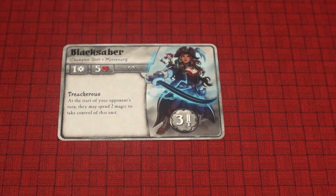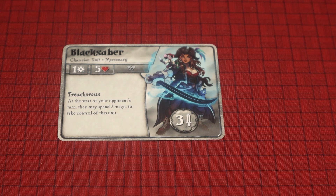So now let's take a look at the last card. I believe this is a completely new card — I don't remember this from the first edition. Black Saber: one magic point, five health. Treacherous: at the start of your opponent's turn, they may spend two magic to take control of this unit. That's interesting — it's cheap to put out, but if your opponent has a lot of magic points, you might not want to put it out.